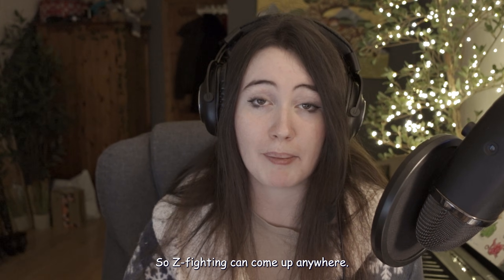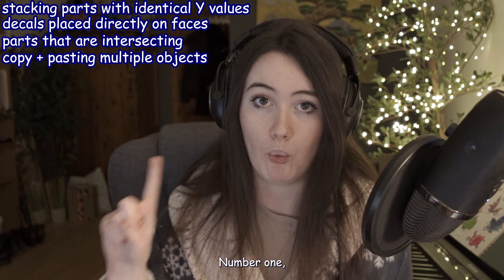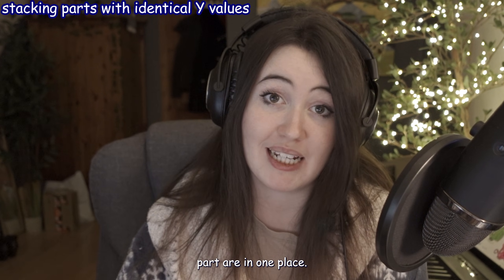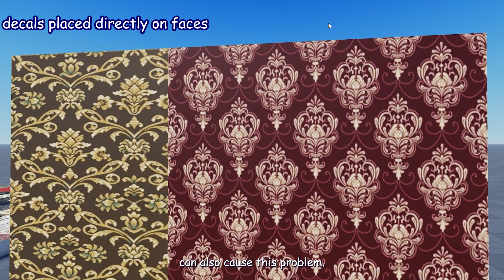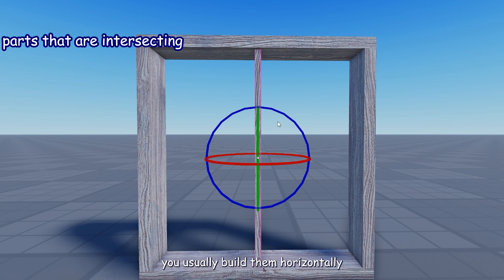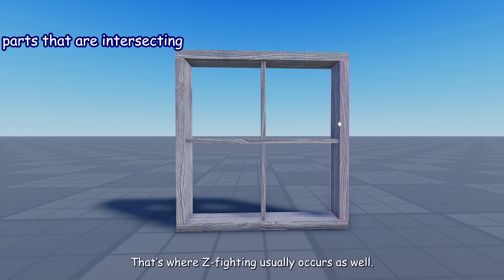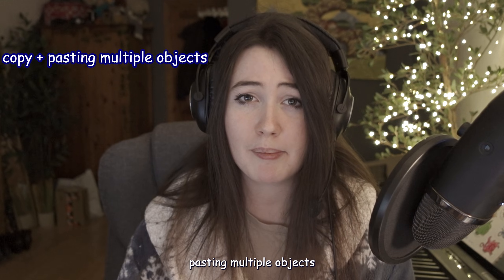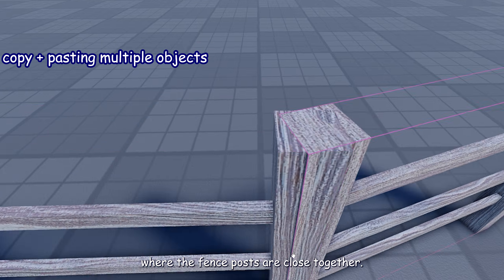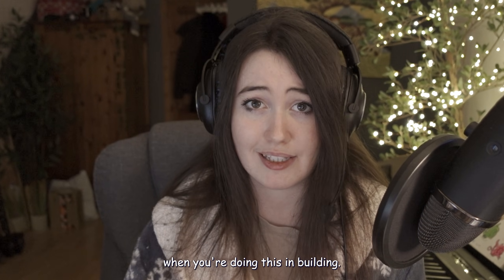Z-fighting can come up anywhere, but if you have it in your game it's probably because of one of these things: you're stacking parts with identical Y values — multiple of the same parts in one place. Decals placed directly on faces can also cause this. Parts that are intersecting — for example when making windows, usually built horizontally then rotated vertically, and that intersection is where z-fighting occurs. The biggest place I've noticed it is when copy-pasting multiple objects without checking where they overlap, predominantly in fences where fence posts are close together.